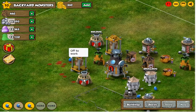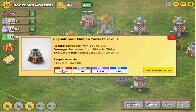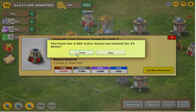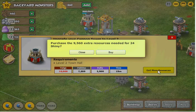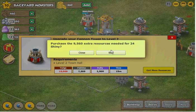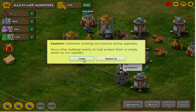Don't forget guys, you have to upgrade your cannon towers and everything else, but it asks you a lot — 10,000 tweaks — and that's a lot of resources. But I can purchase 24 shinies for 9,500. Let's get it and upgrade it.